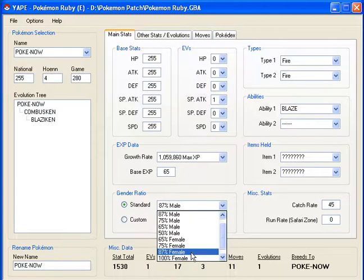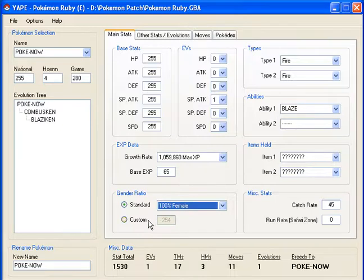Let's save. We want it 100% female. Items — let's give it a Master Ball and an Ice Heal. Blaze.